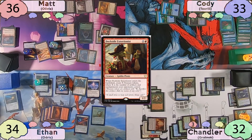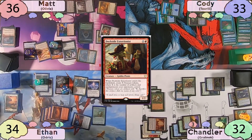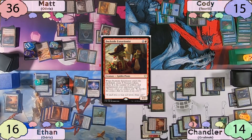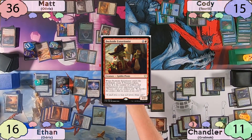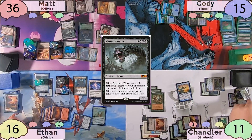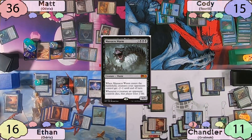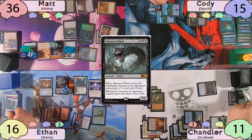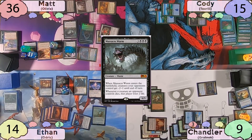When Dockside Extortionist enters, he will make a ton of treasure tokens. Ethan will sacrifice one of his blood tokens to get Matt one less treasure, and Matt should be making twenty tokens, but the table miscounts to eighteen. When those eighteen tokens enter the battlefield, Reckless Fireweaver will do eighteen damage to each of Matt's opponents. Chandler has to take an extra three from Olivia, and Ethan decides to block the Dockside — but Matt will just sacrifice it to the Carrion Feeder before damage. With all this extra mana, Matt enters his second main phase and casts Massacre Worm. Chandler responds by sacrificing Sakura-Tribe Elder to find a tapped Island, and also sacrifices his Spore Frog to dodge the life loss. The Worm resolves, and Ethan and Chandler both have a creature die and lose two life.